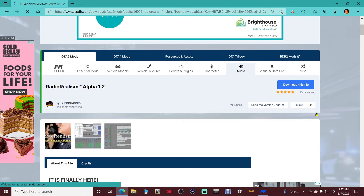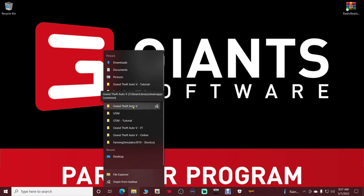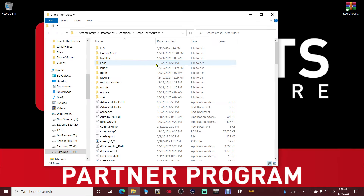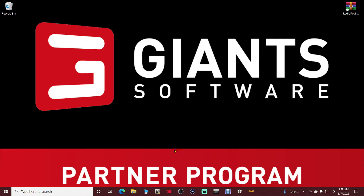Go ahead and click download the file here — it's going to start downloading. Just put it somewhere you know how to get to; I recommend putting it on your desktop. If you've been following my Police Academy tutorials, you know how to get to your main directory. Go to your file explorer, right click, and click on Grand Theft Auto 5. I am not prepared — I have the wrong file and I sincerely apologize.